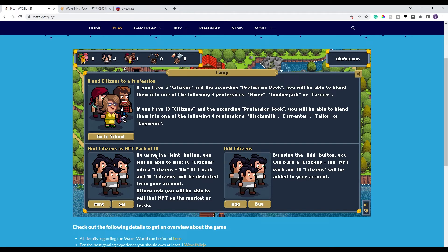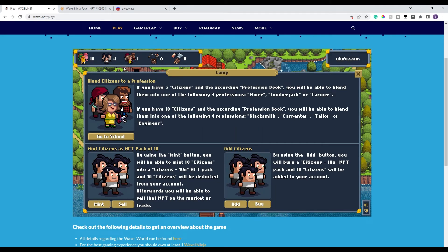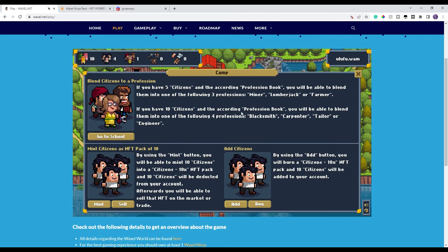From the camp, you can mint ten citizens as an NFT to send to another account or sell on the secondary market. I don't have ten so it'll give me an error, but as long as you have ten you can do the mint. If you buy a minted citizen NFT on the secondary market, you can add it by bringing it here — you just have it in your wallet, click Add, and it pulls it in.